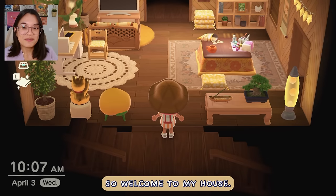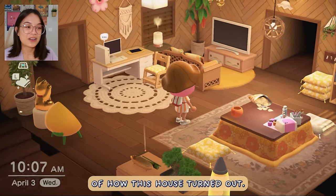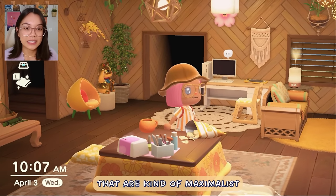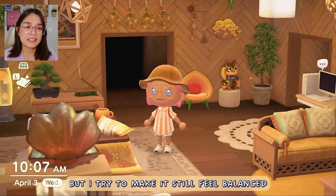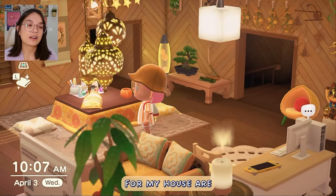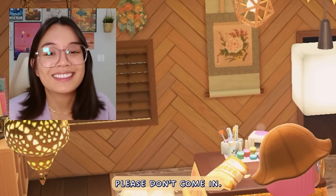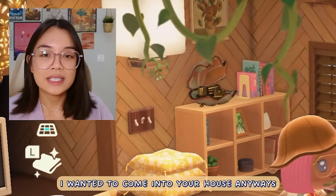Welcome to my house! I'm really, really proud of how this house turned out. It feels super cozy to me. It is very full — I like to design houses that are kind of maximalist, so there have to be things on the walls, but I try to make it still feel balanced. The colors I'm leaning into for my house are wood tones and yellows. A villager wanders in — you can be here, Flurry, I guess.